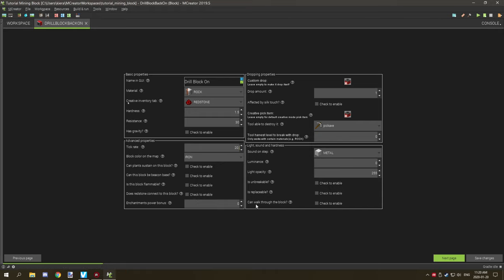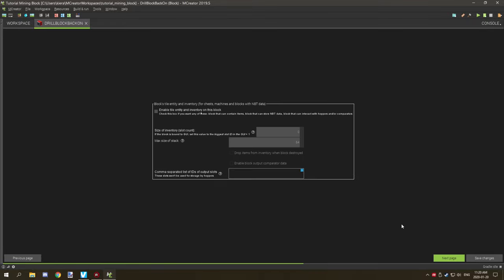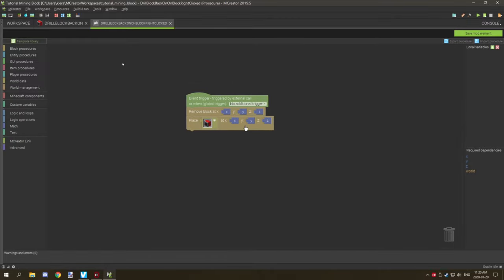There are no particles, so we don't need to worry about that. No NBT data because it won't work with this particular setup. We do have an update tick and a right-click on block. The right-click on block for the on state basically just removes the block and sets it to its off state — so when it's running, if we need it to stop, we right-click on it and it turns to the off state for that particular rotation.